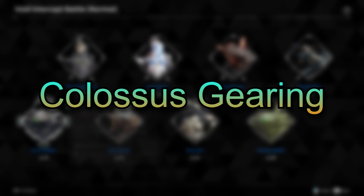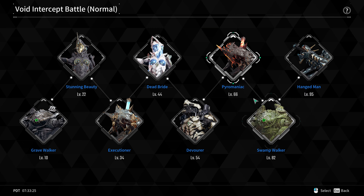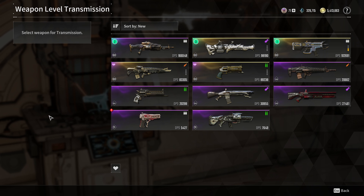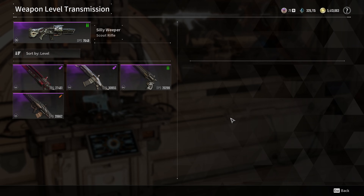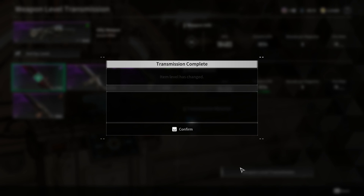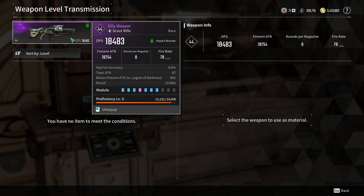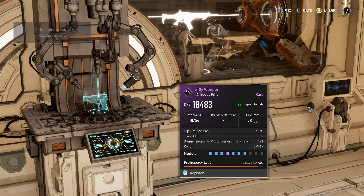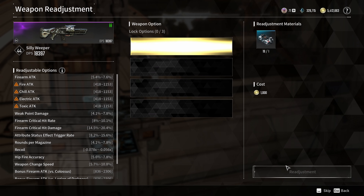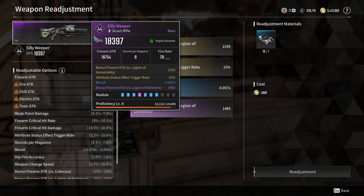You will be fighting a colossus roughly every 10 levels. Every time you finish a zone you are faced with a colossus. Use the weapon from the last mission in that zone to either transfer its level to your weapon or swap them out to maximize your damage output. You can then use those weapons to clear out the next map and repeat the level transfer before the next colossus. Also, every roughly 20 weapon levels remember to readjust as perks will fall off at that point.